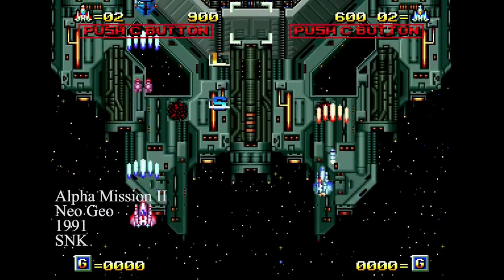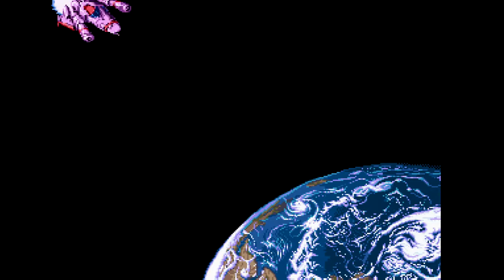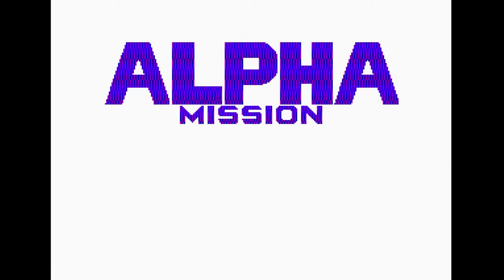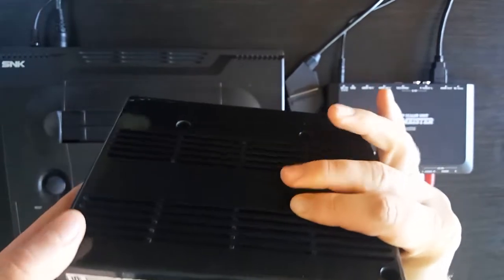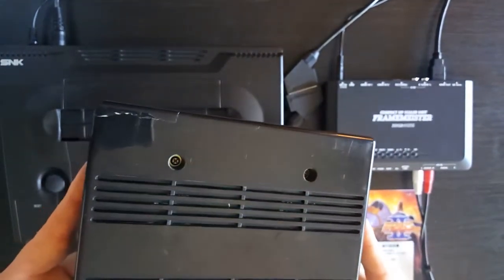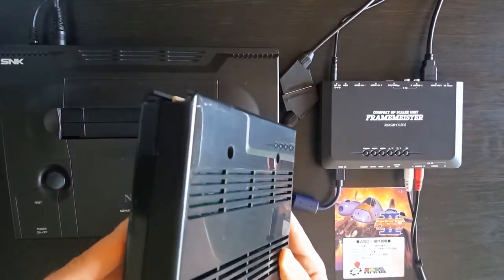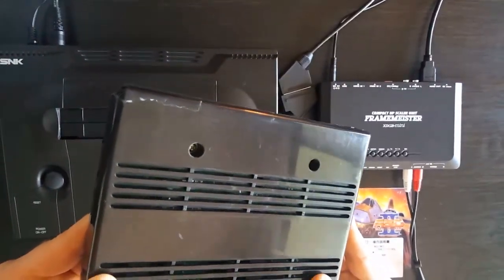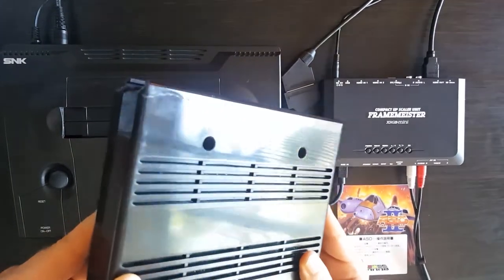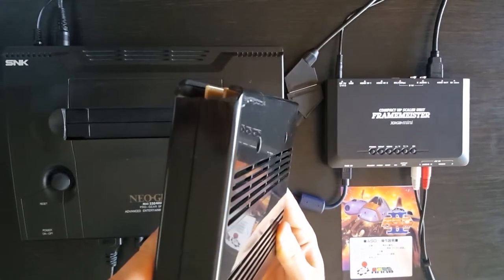Fast forward six years after the release of the original game and now we get to the main course. Alpha Mission 2 was released in 1991 by SNK for the Neo Geo. It was the first shooter released on the platform, beating Ghost Pilots by a few months. For this review, I am playing the game on my MVS cart. As you can see, over the years my cart has taken some damage — the plastic of this cart seems a bit more brittle than my other games. This piece actually snapped off inside of my system at one point, so it had to be glued back on.